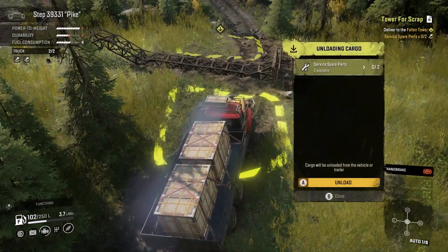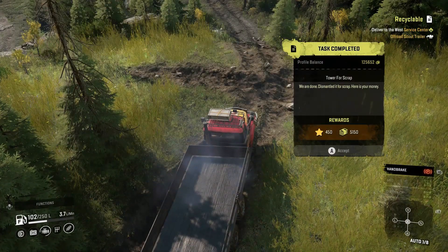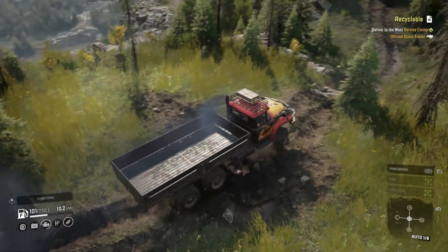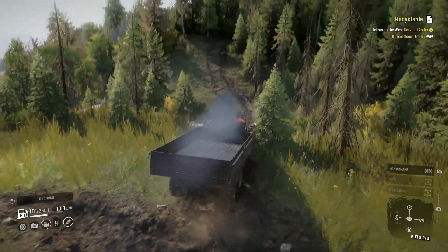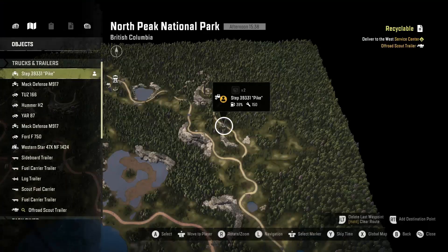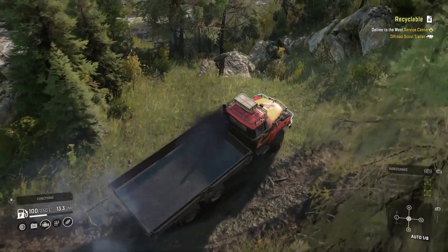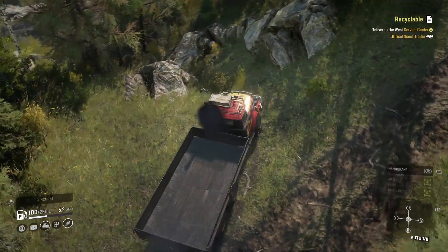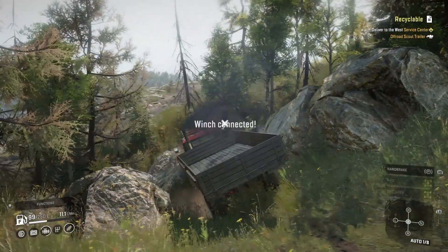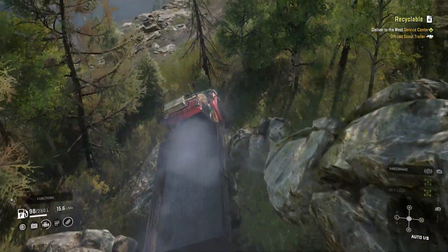We've got two separate delivery points on both sides. Let's deliver this — there we go, 450 and 5150. It's got a nice little hole in there too. I'm going to run over to the watchtower — it's just down the road here.